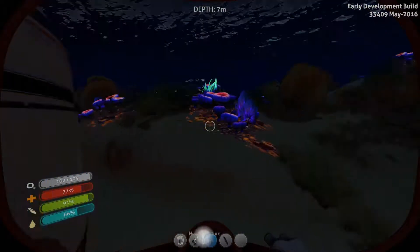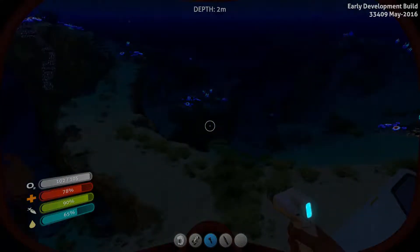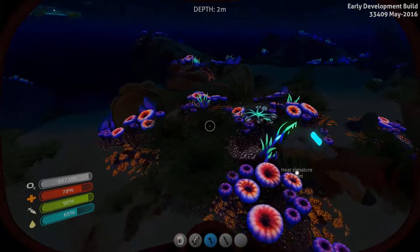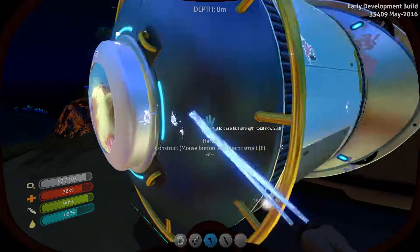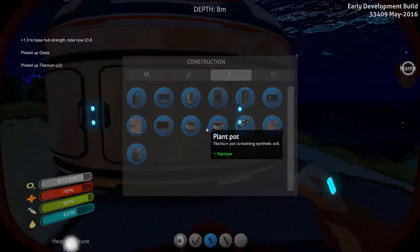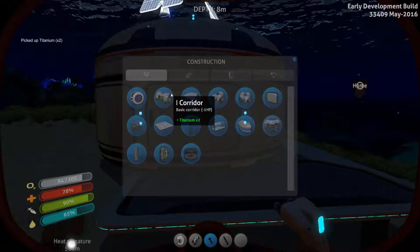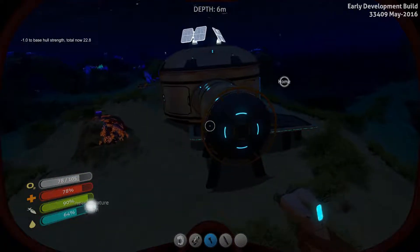We should definitely expand our home in this one. We may not need the space right now, but let's be honest — it's a cool thing to do. For the fins, we need the silicone rubber first. It just takes two for the creep vine. Let's put the rest of the creep vine here and just make the ultra glide fins.